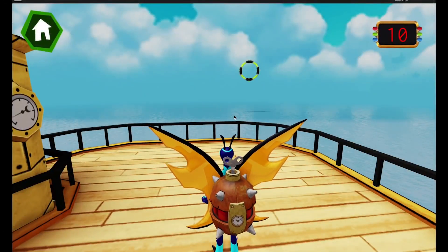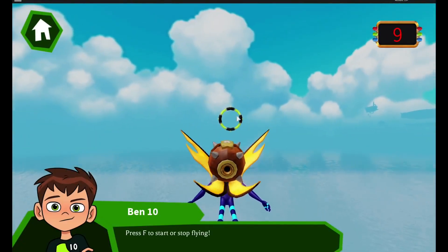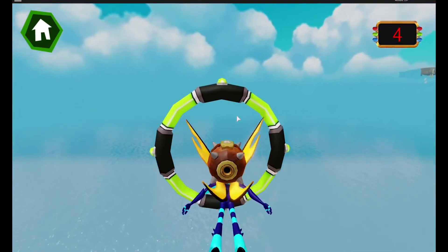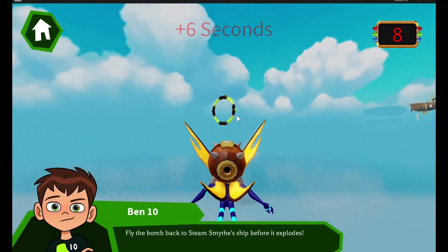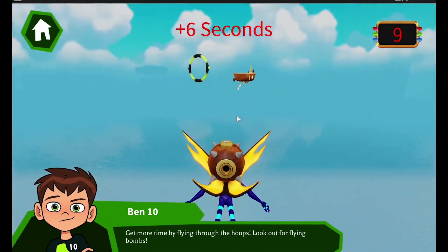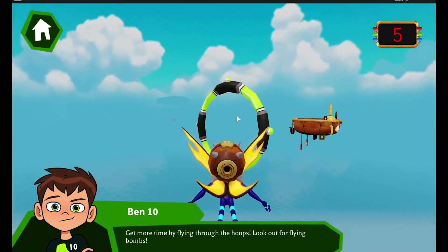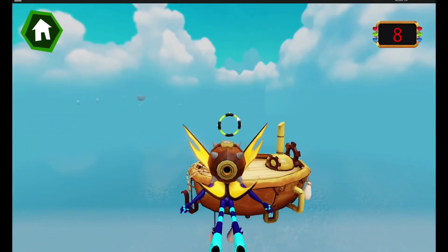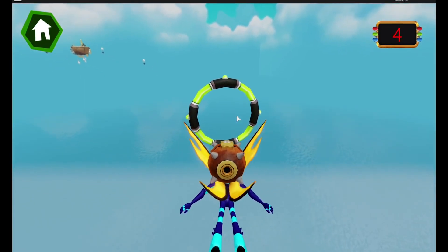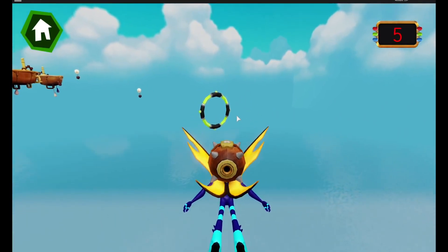Now we're going straight into Stinkfly's level. Stinkfly's got a bomb on his back, and what we gotta do is fly through the rings in the sky. It's Steam Smythe who's put this bomb on us, and we gotta stop him. With this one, just make sure you get through the rings before that counter in the top right hits zero. You do not want to see what happens when you hit zero — it is not pretty. There's one of those floating boats. Steam Smythe, you're so evil — why can't you use your forces for good?